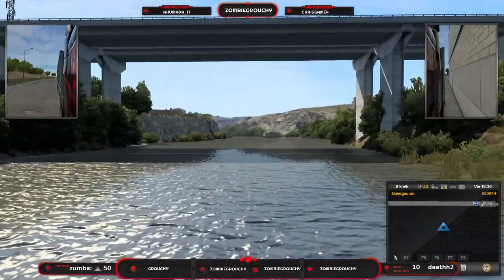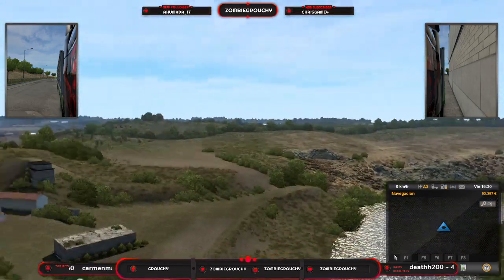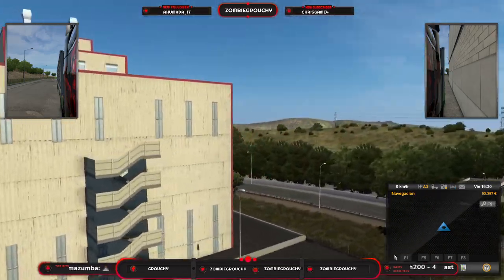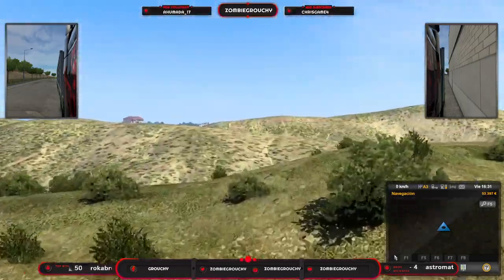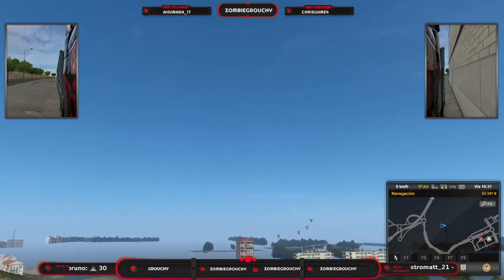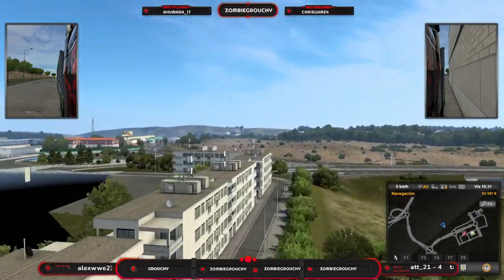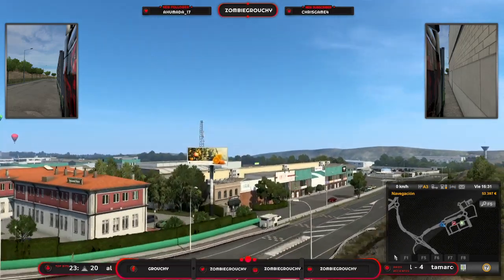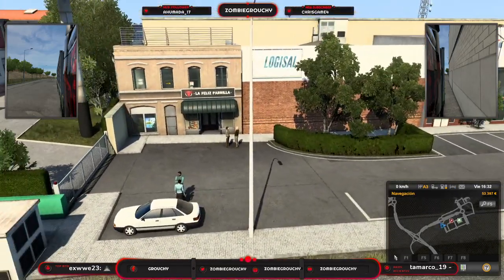Si lógicamente tú fueras a pasar por ahí, pues tendrías unas carreteras muy bien hechas, un escenario muy bien hecho — que por cierto en esta 1.40 también te han cambiado el diseño del agua: lo poco realista que se veía antes y lo bonito que se ve ahora. Vamos a aprovechar un poquito a ver el mapa de la zona de Salamanca, a ver qué más tenemos por aquí.